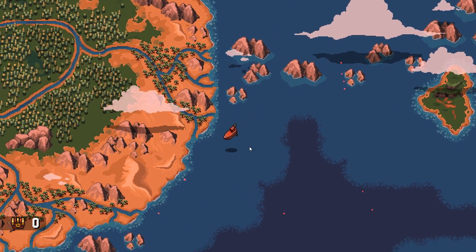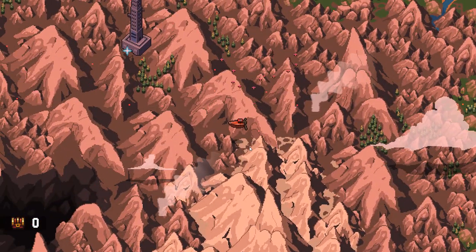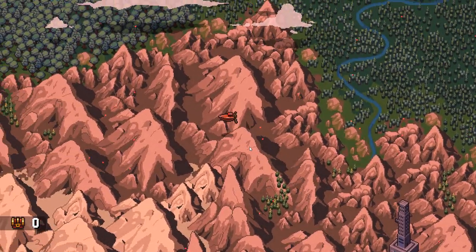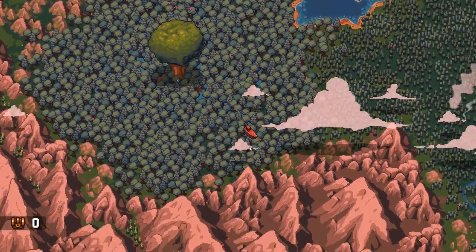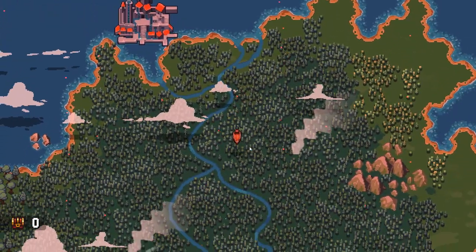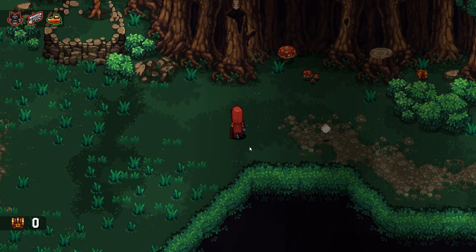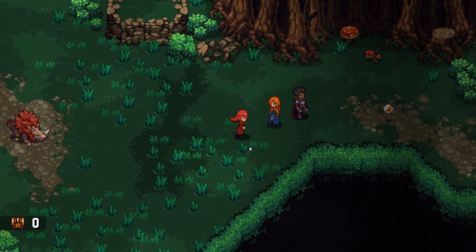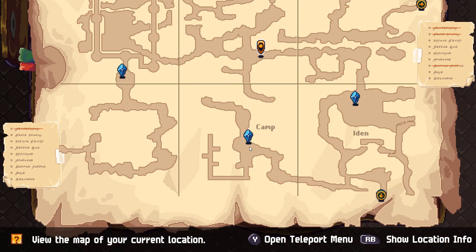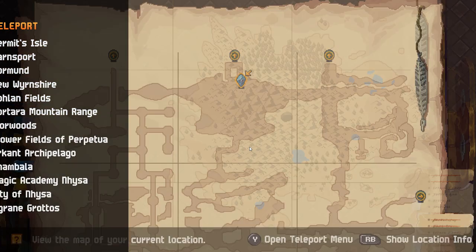Hello everyone! I'm gonna show you guys how to get Excalibur and Arthros — at least I think it's Arthros. Anywho, head on over to the Fuhrer Woods. Then we are going to teleport to the woods in Eden.